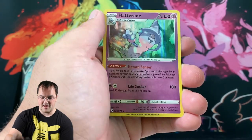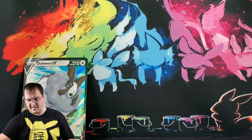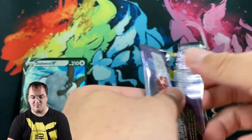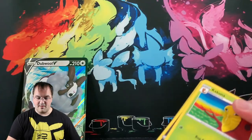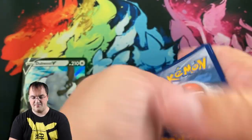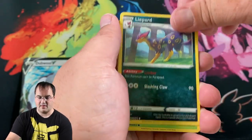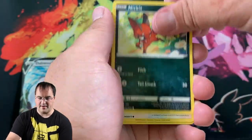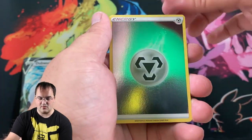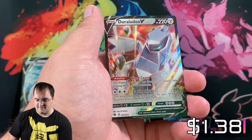Trubbish, Hatterene, Machop, and Hatterene. I've got other things going on that are keeping me busy and helping keep the family going, especially since we have a new one on the way. Metal Energy, Weezing, Kabu, Liepard, Kakuna, Nickit, Swablu, Machop, Galarian Zigzagoon — a Metal Energy Reverse — and a Duraludon V!